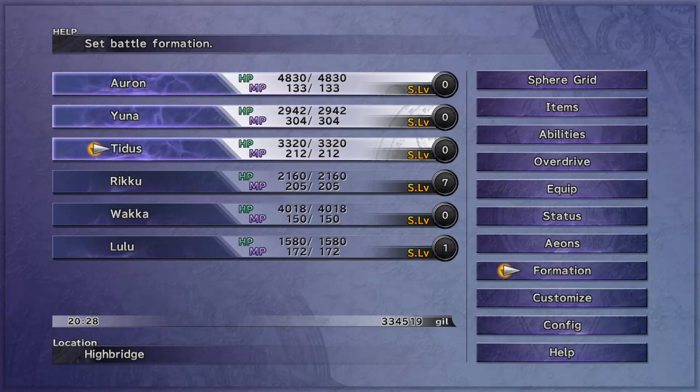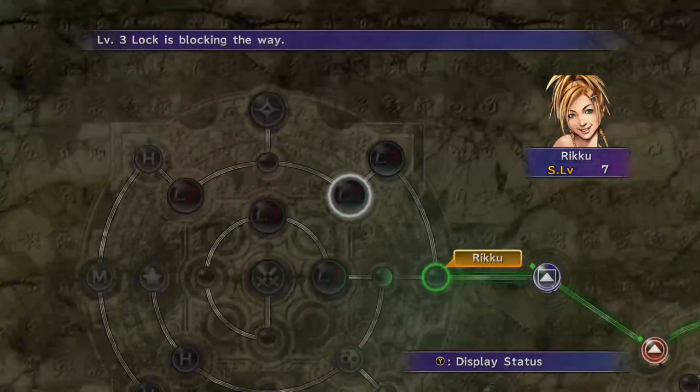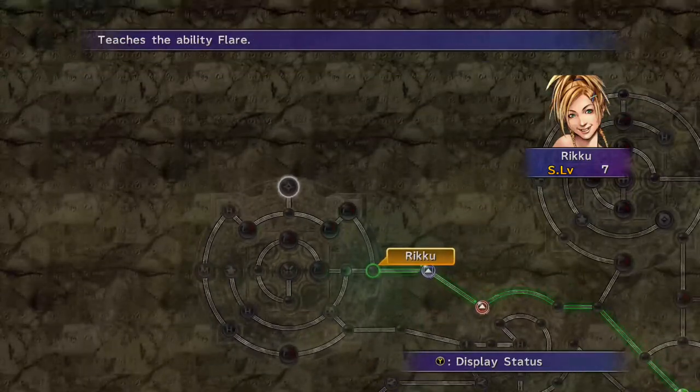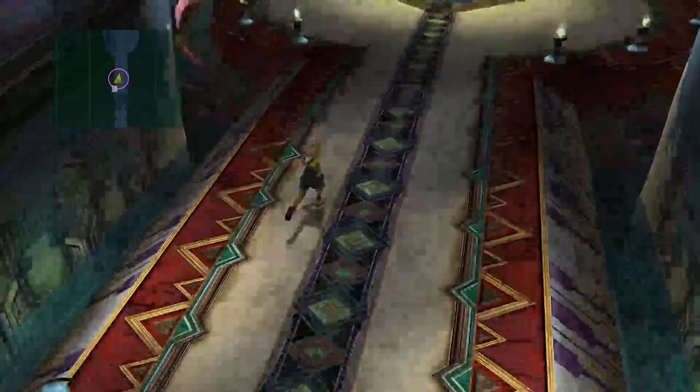Everything's really good there. We're just going to get everybody ready and start off with Tidus and Auron because they have haste, so they'll be able to cast it. Then Riku's just going to sit here waiting until she can get Flare and we're going to get a level 3 Key Sphere.